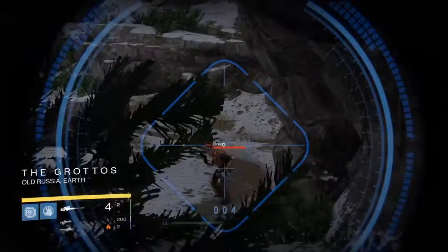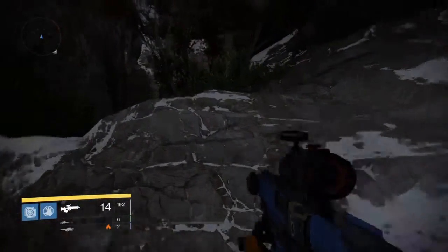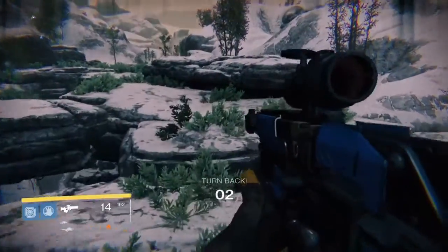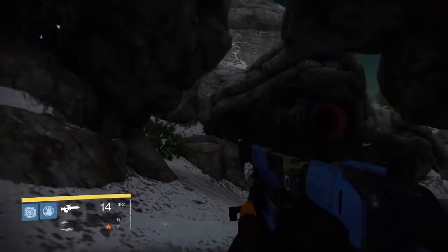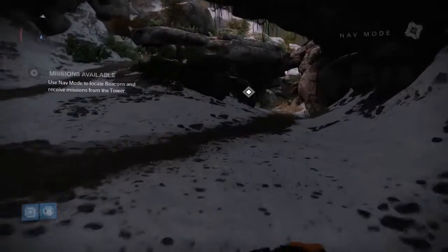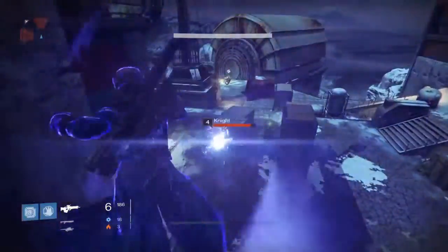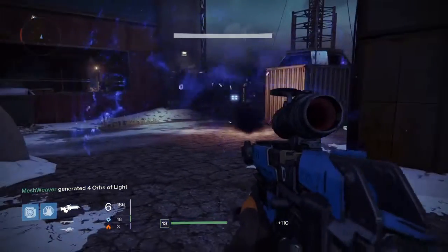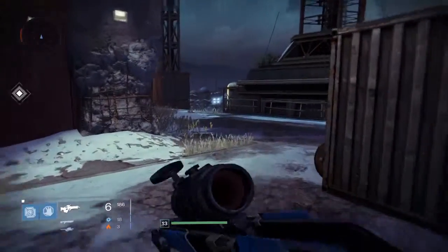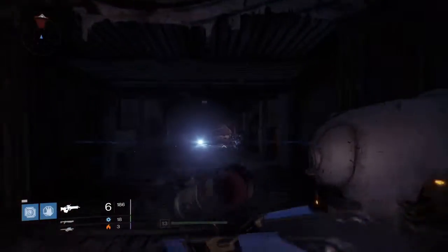The grottoes! Our radar is picking up enemies but they are way too high level. Let's try over here instead. We only have 12 enemies to go — we are not going to touch the powerful enemies with a 10-foot pole. There are multiple Servant of the Somethings in the Cosmodrome and we're just going to avoid them. We will come back to the grottoes once we're at a higher level.